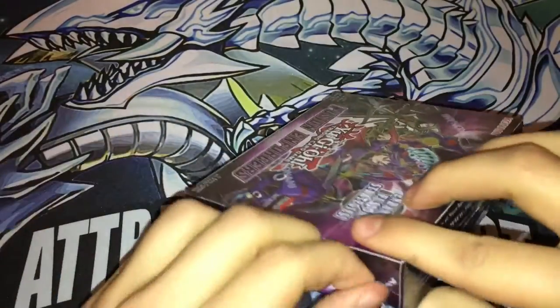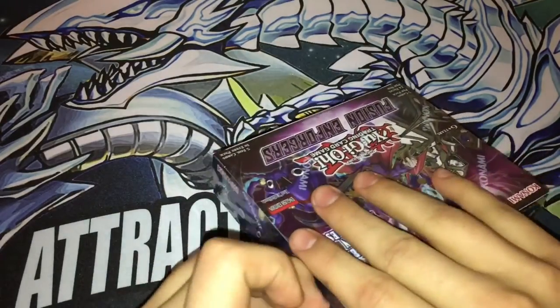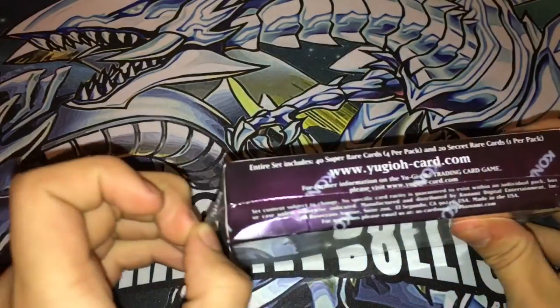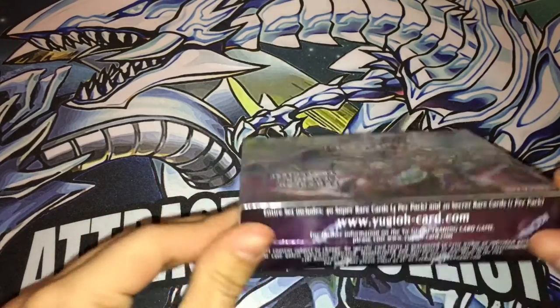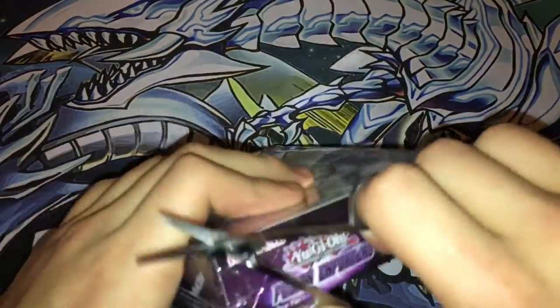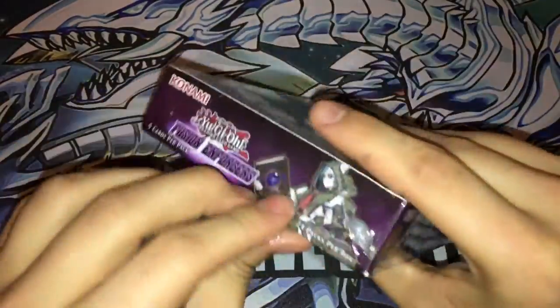Without further ado, let's get into this booster box. I don't have anything sharp with me — I'm gonna have my girlfriend help me and give me those scissors. Look at her little gorgeous hands, thank you my love. I feel like I'm so weak because I can't tear the plastic off a little booster box.